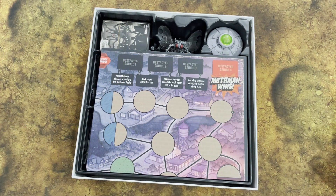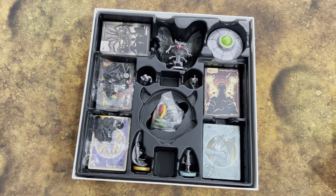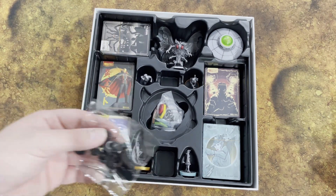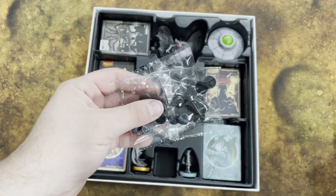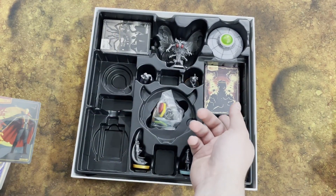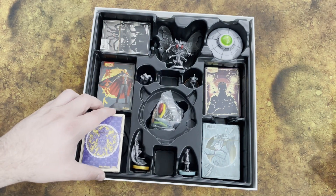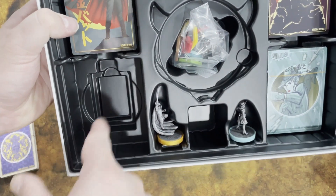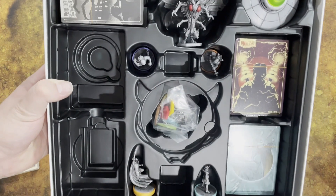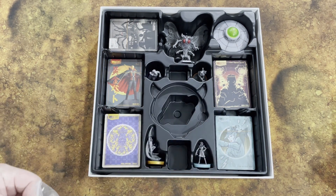What I'm really excited about is the box insert and organization. All the other Unmatched sets have amazing box inserts, and they went all out here. We have the turn and health token dials, and then each character's deck has its own slot — Annie Christmas's deck, Golden Bat's deck, Nikolai Tesla's deck, and Dr. Jill Trent's deck — and you can store the health dials with each deck, which is really nice.